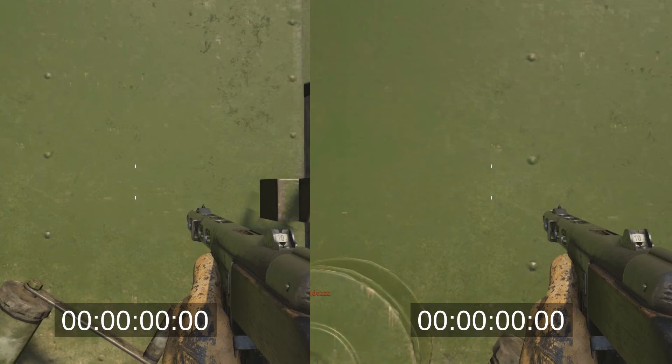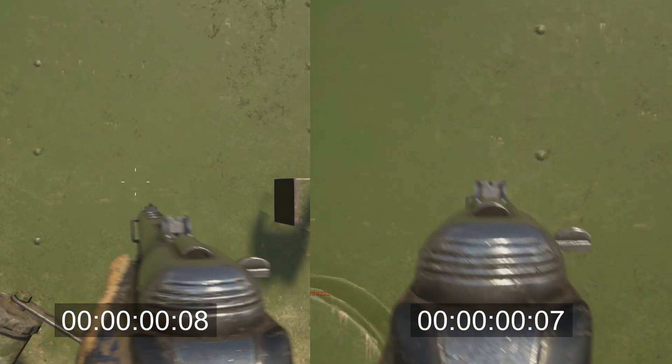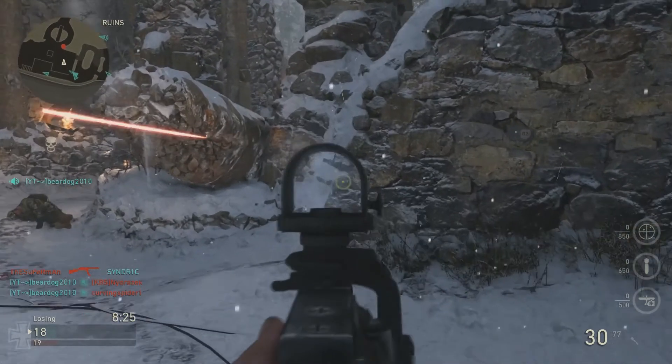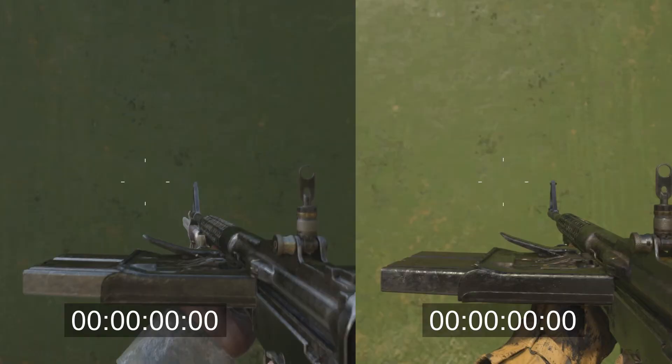What you're seeing is the PPSH: on the right side with the quickdraw attachment, on the left without. The full ADS time for the quickdraw attachment on the PPSH is 70 milliseconds, or 7 hundredths of a second. For the non-quickdraw version, ADS time is 110 milliseconds, or 11 hundredths of a second. That's about a 37% reduction in ADS time.